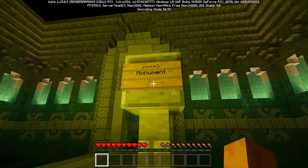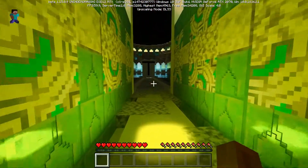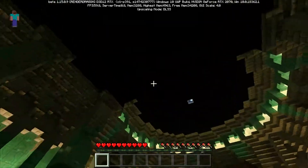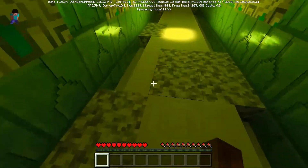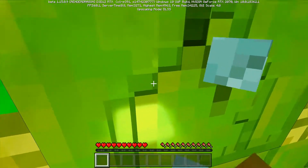We'll head towards the monument. Let's go see what's down here — wow, it looks nice in here. It baffles me how you get this sort of lighting — like this yellow glow here. It's probably torches behind glass, but I've never seen this before.